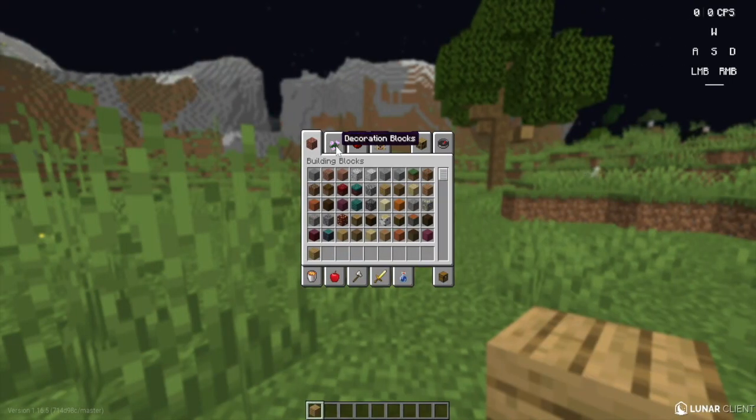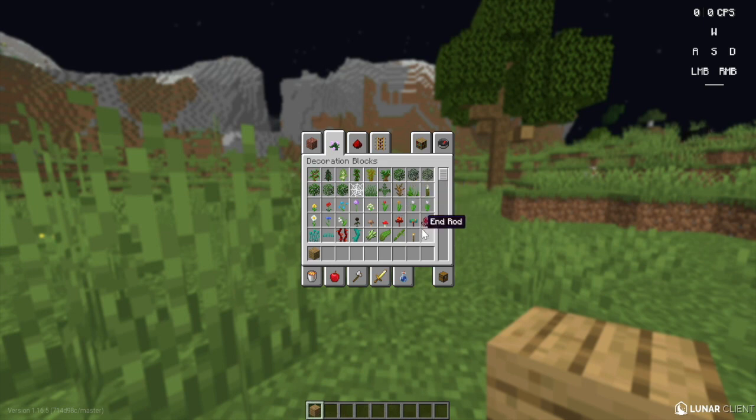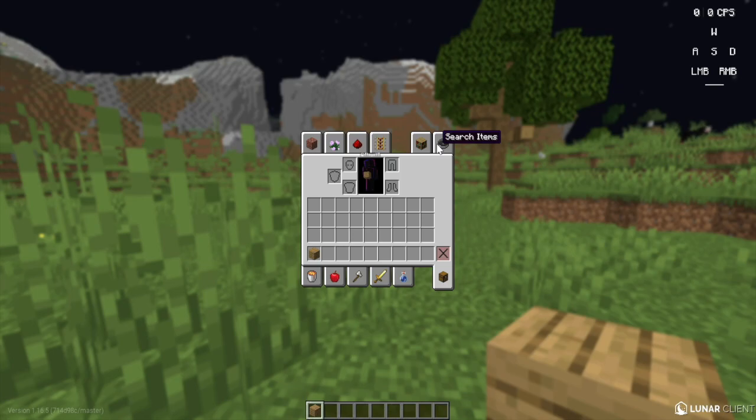Now let's look at the decoration menu — there are flowers, torches, chests, music boxes, fences, and all these amazing things to decorate your builds. The redstone menu is like circuits of Minecraft, but we will be discussing that in another video. Transportation we will also cover in another video, but basically you can create railroads and get boats from there. The search items menu lets you search for anything you want. In the miscellaneous, food, tools, and combat sections, most features are survival-only and we will discuss those in another video. For now, we will be using the blocks.